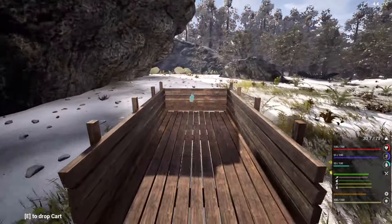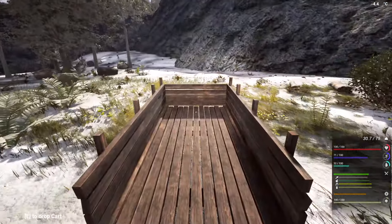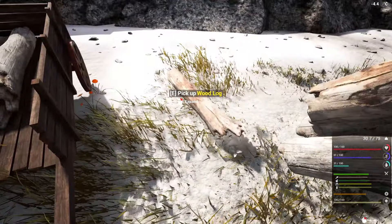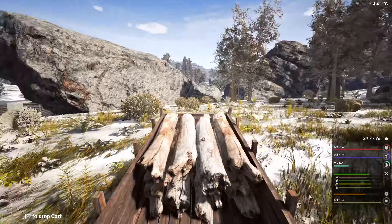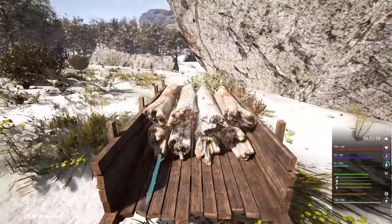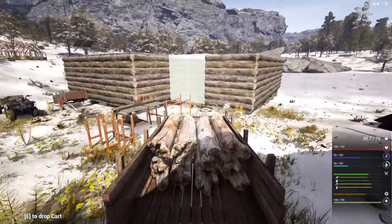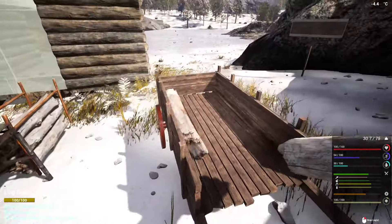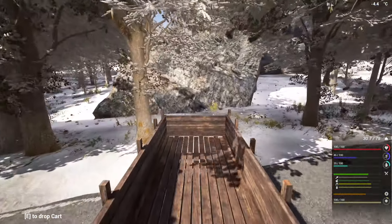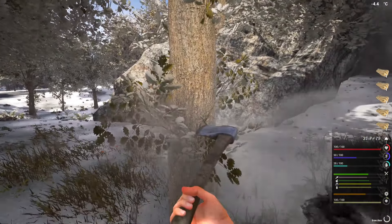We're going to go get some more planks soon - we'll grab this load, bring it back, start making them into planks, and continue on. Not even a full load - just eight. We'll just go like this, not flinging anything anywhere. We'll throw this into here. Trees, trees, and more trees - we've got a bunch of big ones over here so let's go crazy cutting more and get back to work on the building.